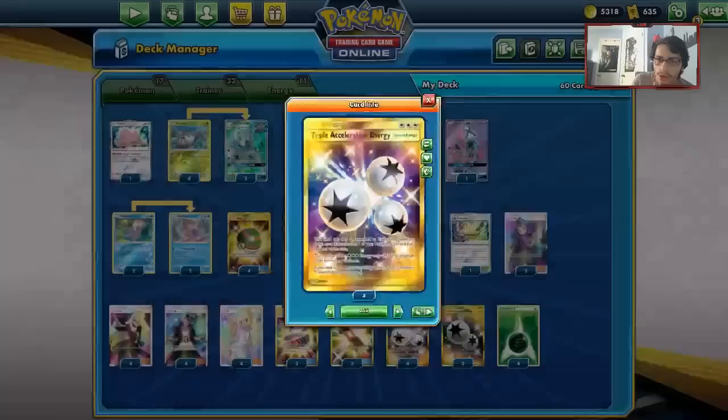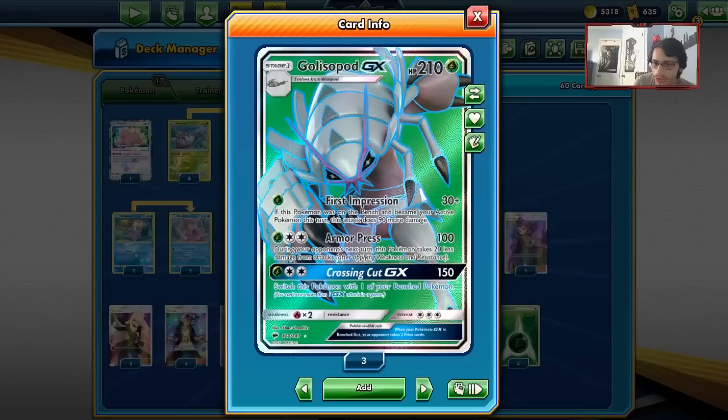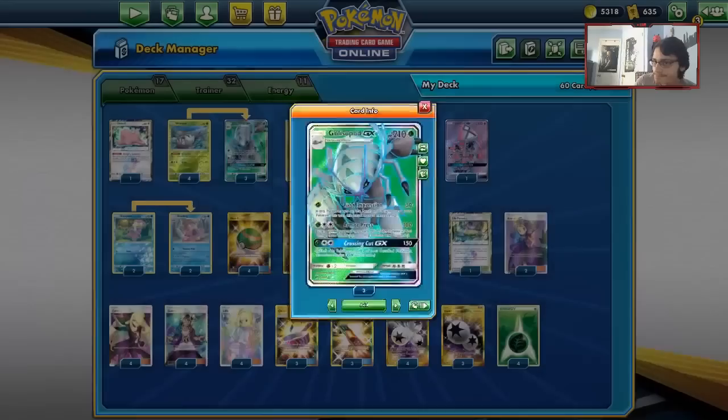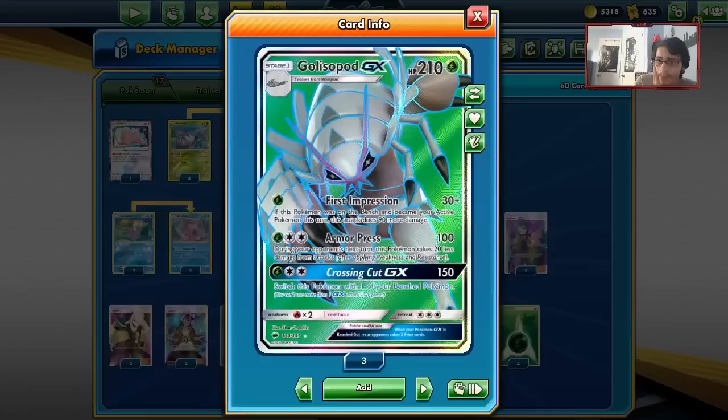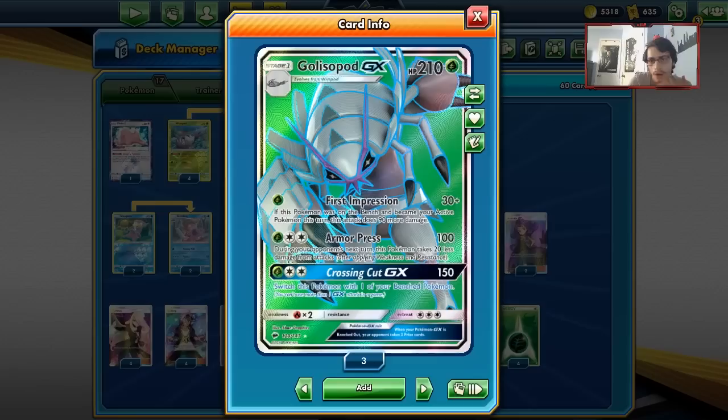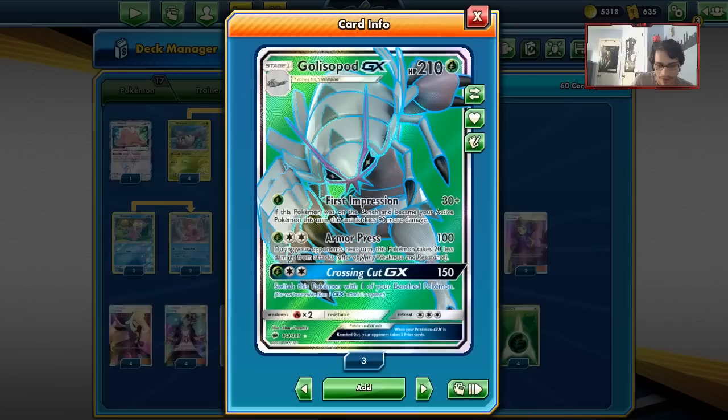Triple Energy makes Glissapod a little bit better too. This is going to be the last Glissapod GX video in Standard. Rest in peace, Glissapod — you will be missed. When it first came out I was like, eh, it's okay, but honestly I am going to miss Glissapod GX. I've found Glissapod to maybe be one of my most successful Pokemon GX that I've ever made videos on. I've done Glissapod with Zoroark, Gali-Garb decks, even an expanded Glissapod Garb with Seismitoad.